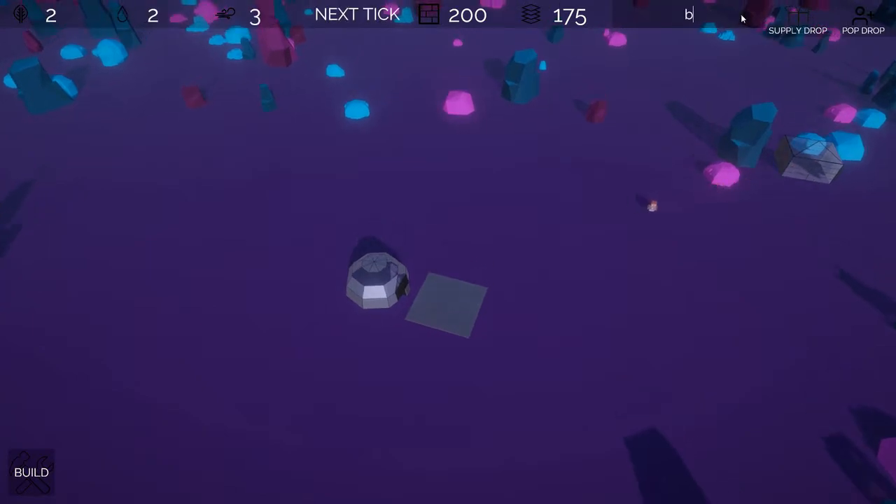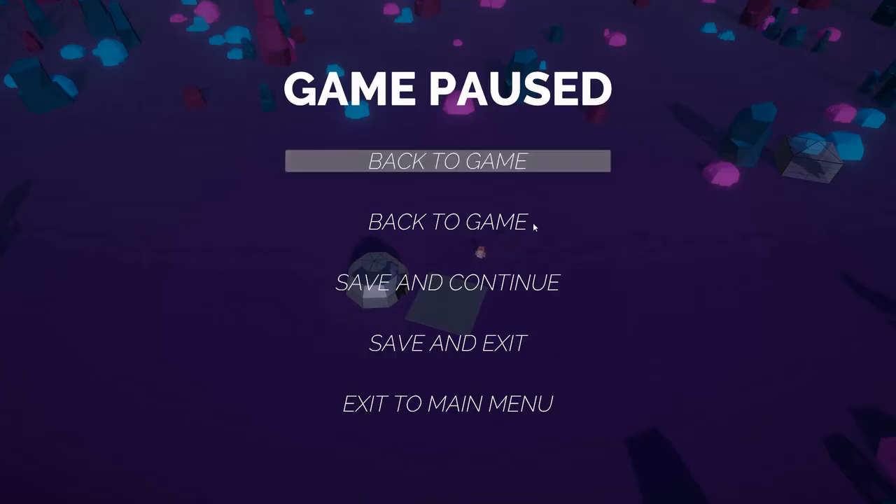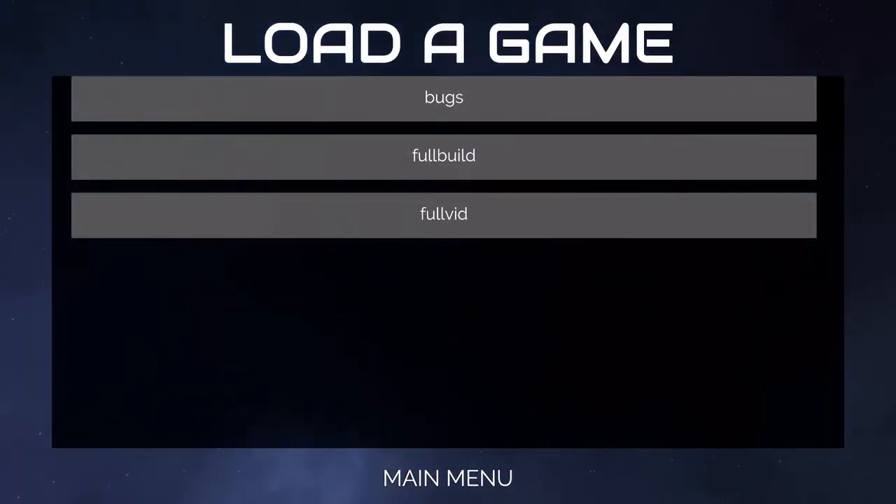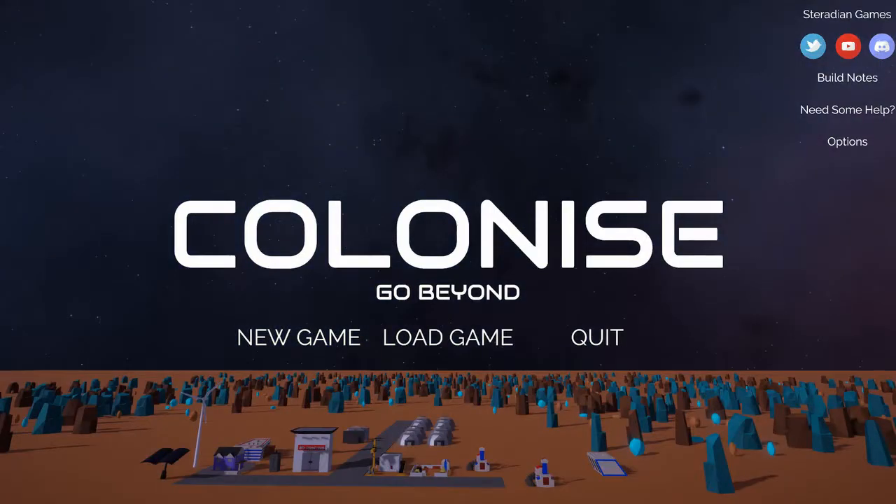So let's just call this 'bugs', hit enter, save and exit, and we'll see that our new file is here. That is Colonized — lots of stuff added to the game. It feels much more like a game now in my opinion. There's much more to do, much more resource management.